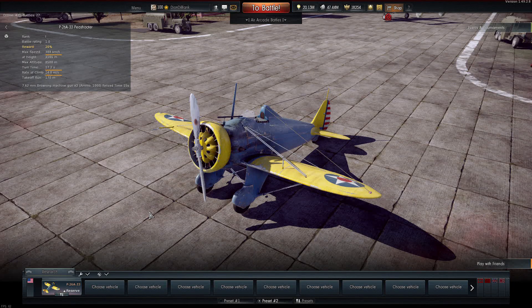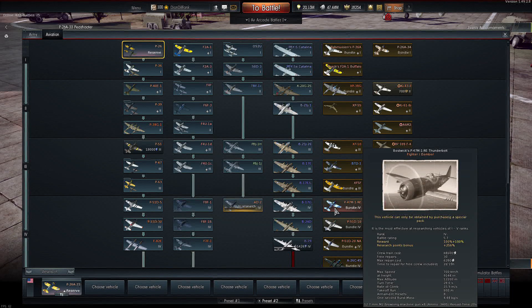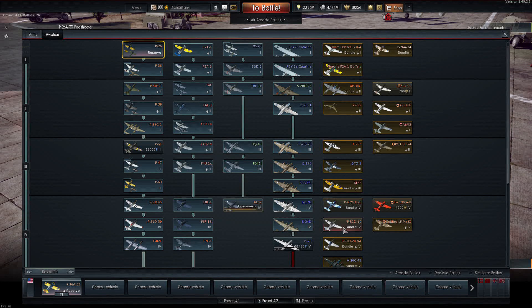Welcome to the 1.49 dev server in War Thunder. This is an absolutely huge update, so I'm splitting up videos to show each nation. This one covers the American planes in 1.49. The Americans get four new planes: the P-51 Mustang, the AD-2, the P-47 Bostwick's Thunderbolt, and the P-51 D10. Notice how two of these are premium aircraft and the other two are standard ones.